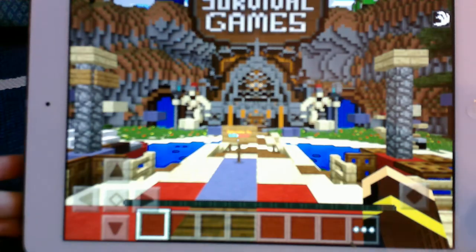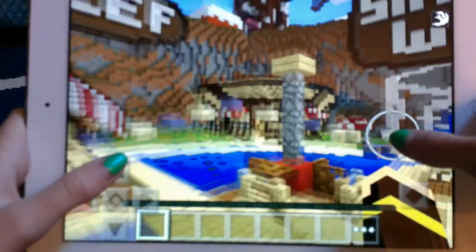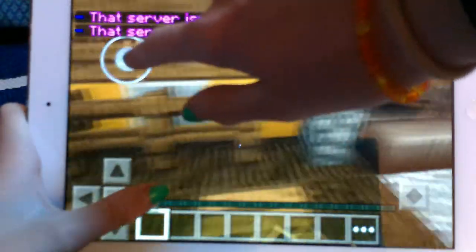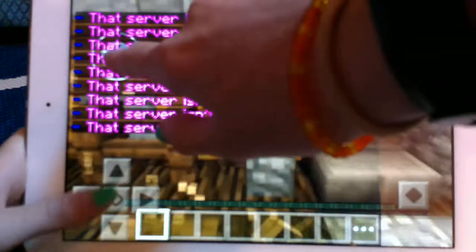So what I'm going to do is a cafe glitch and I will show you where the cafe is. What you need to do is you have to go to a random Survive the Game — it's just any one you can join. Oh, none of the servers are running. That's just great.